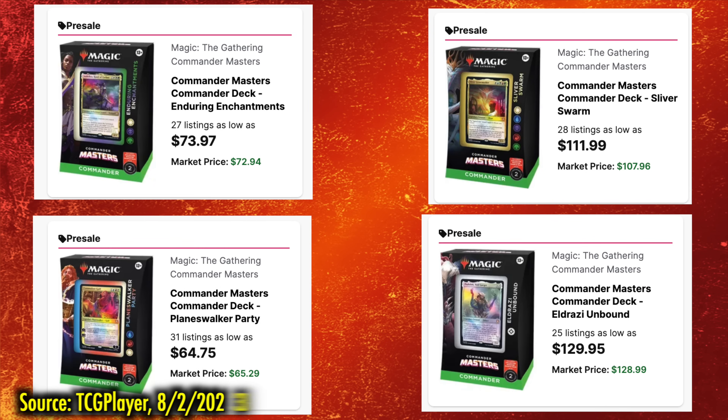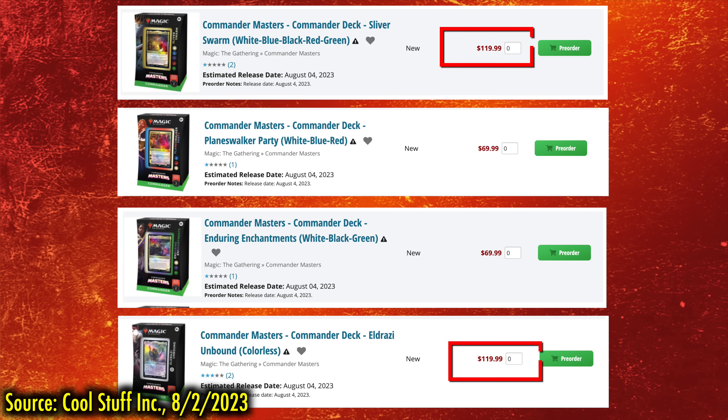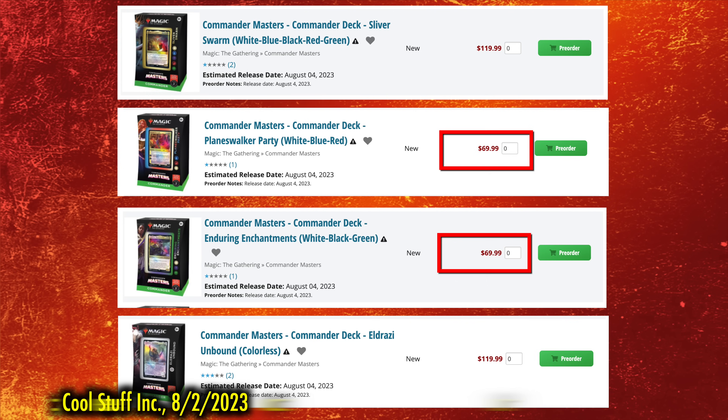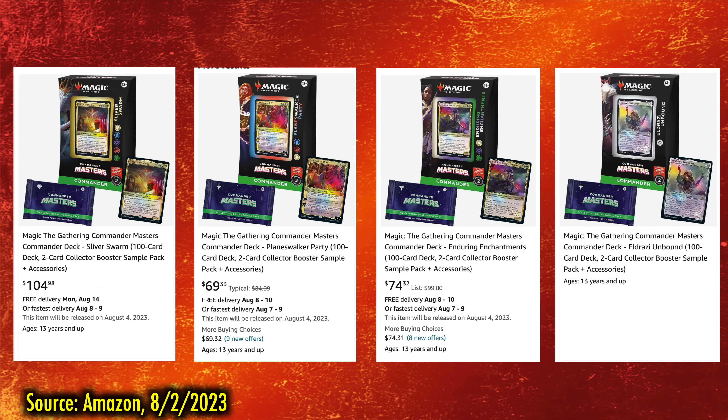Looking at the TCG Player Online Marketplace, we see they have Eldrazi Unbound for $129.95, Sliver Swarm for $111.99, and Planeswalker Party for only $64.75. Cool Stuff Inc. is selling the Eldrazi deck for $119, which is the same price they are asking for the Sliver deck. Both Enduring Enchantments and Planeswalker Party are at $69.99 there. Our good friends at Amazon are currently letting the Sliver deck go for $104.98, asking $74.32 for Enduring Enchantments, and Planeswalker Party is $69 and change.